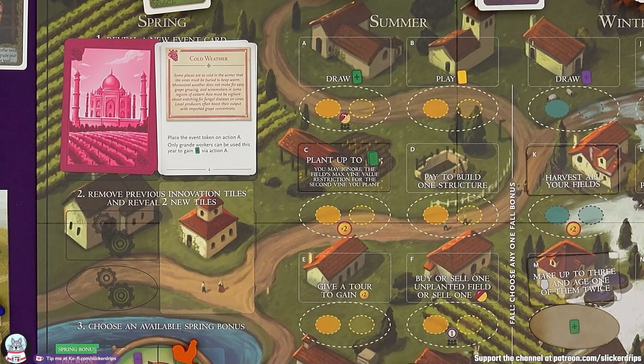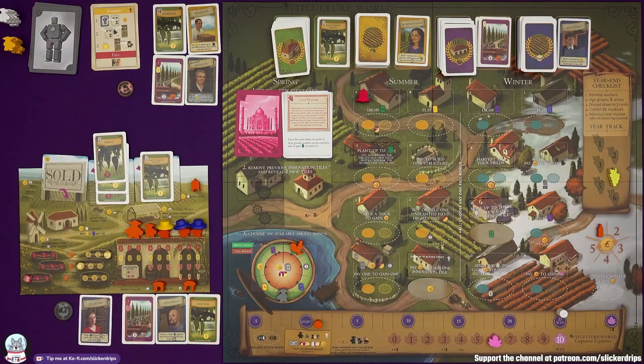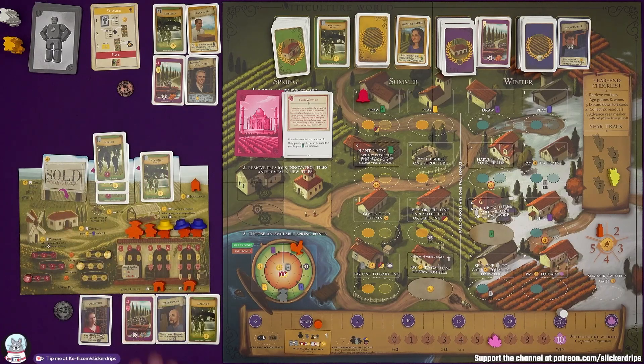Winemakers in some regions of Eastern Asia must be vigilant about watching for fungal diseases on vines. Place the event token on action A — only grande workers can be used this year to gain grapes with action A or field cards. That's fine, I'm probably not going to do that, although I would like more grape cards planted. Another red would be great.